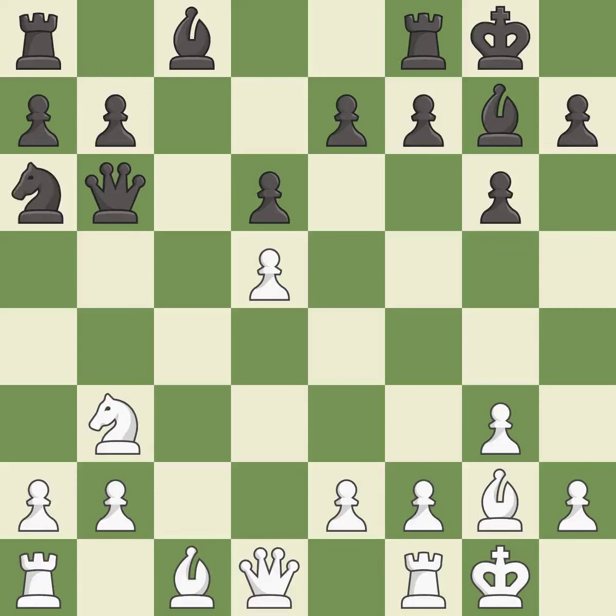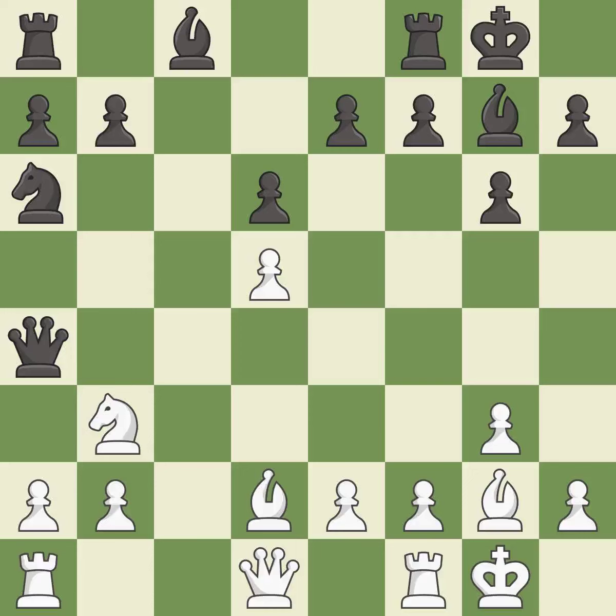This activates a knight by developing it off of its starting square. This activates a piece and simultaneously wins time by attacking an opposing queen — it is excellent. This moves the queen to safety. This wins a tempo by threatening a queen and forcing it to move away. This puts the queen on a safer square. This ignores an opportunity to defend a pawn that was under attack — it is an inaccuracy.